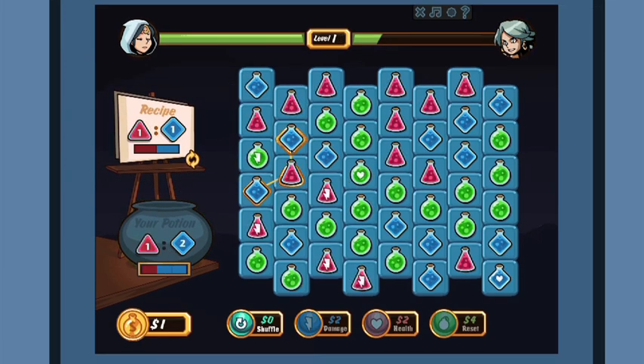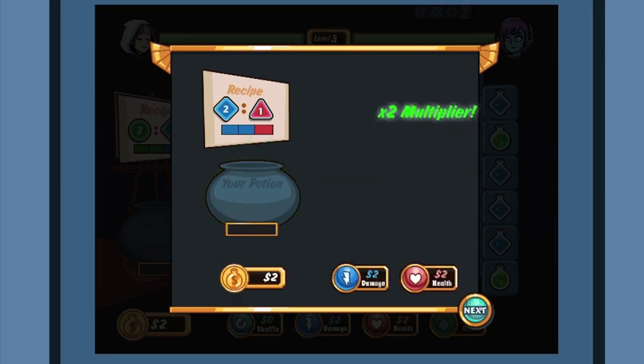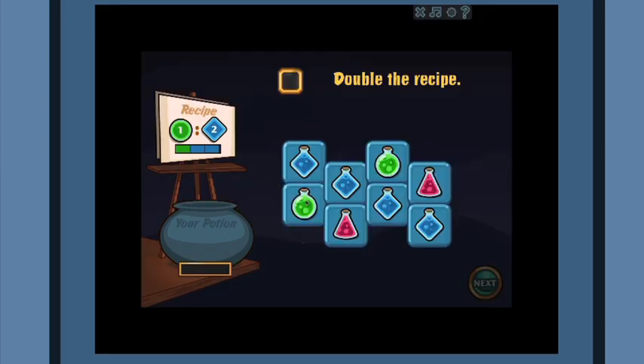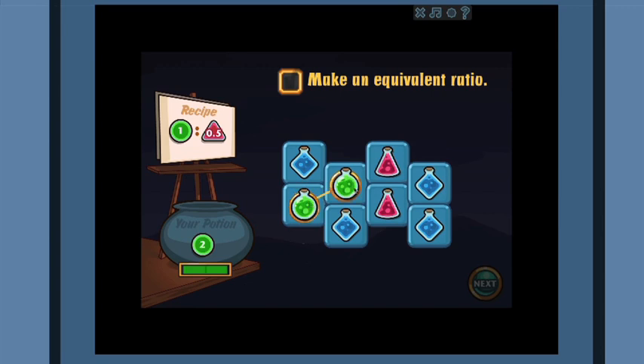While students may understand basic ratios, they often get lost with the idea of equivalency — that a 1 to 2 ratio is the same as a 2 to 4 ratio and so on. Ratio Rumble addresses this specifically, giving learners lots of exposure to this idea so they can make sense of it on their own.